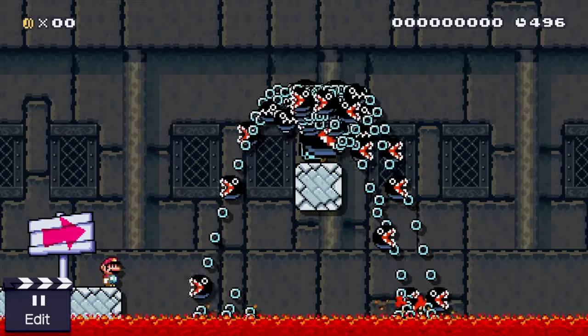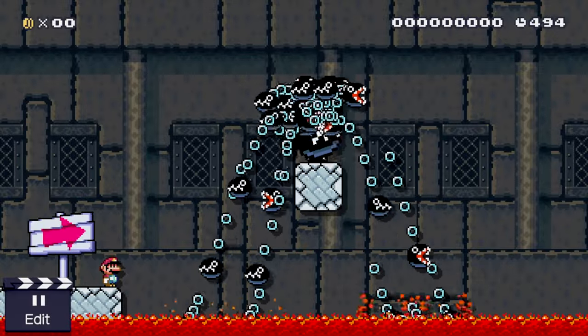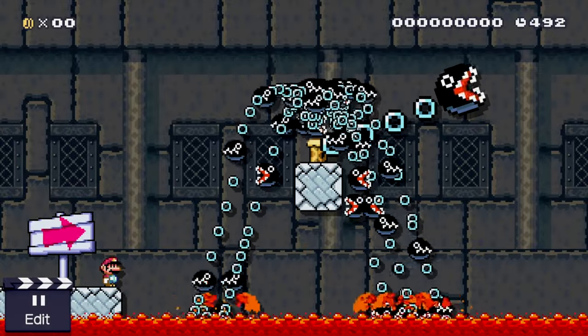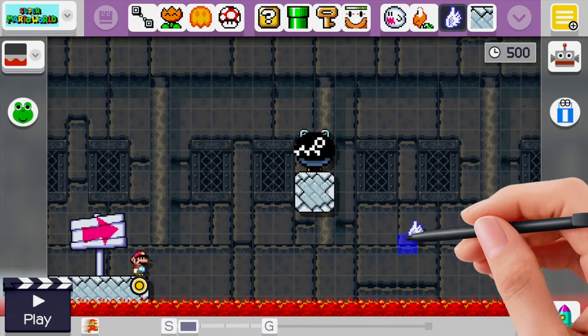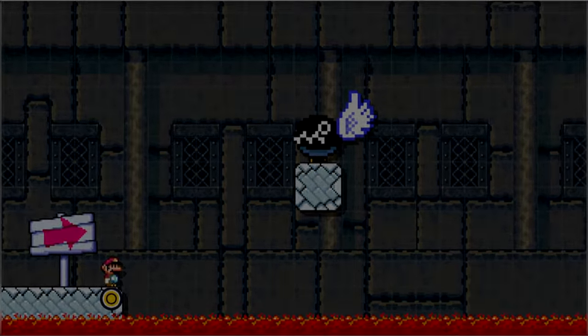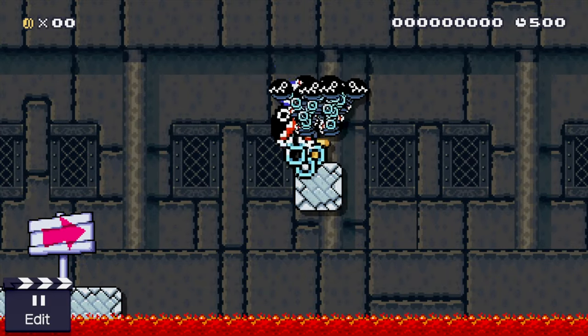And we now have a chain chomp fountain — that just looks so cool. Definitely one of my favorite glitches so far. Just look at all those chain chomps raining down, especially falling into the lava. For an added effect, you can add wings to the chain chomp — it looks really cool as well. Just one of the many ideas you can do using this glitch.